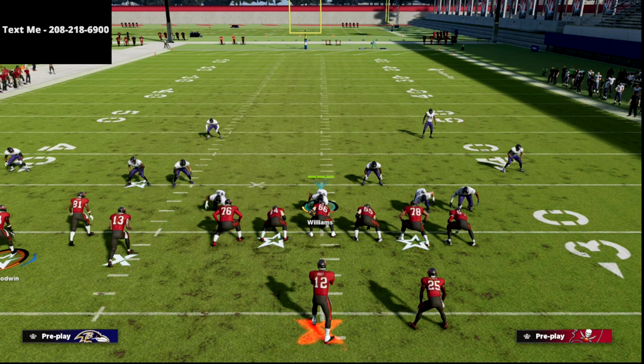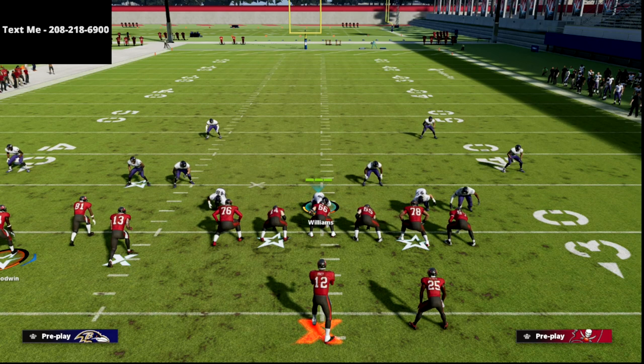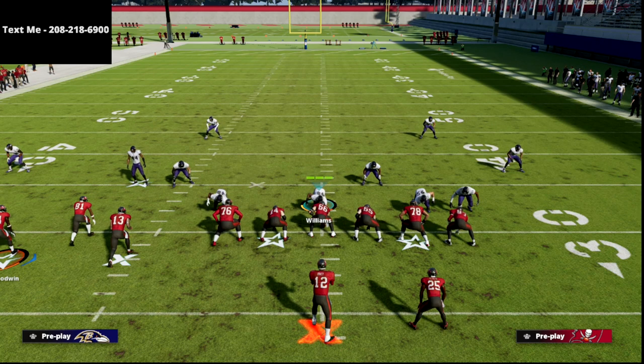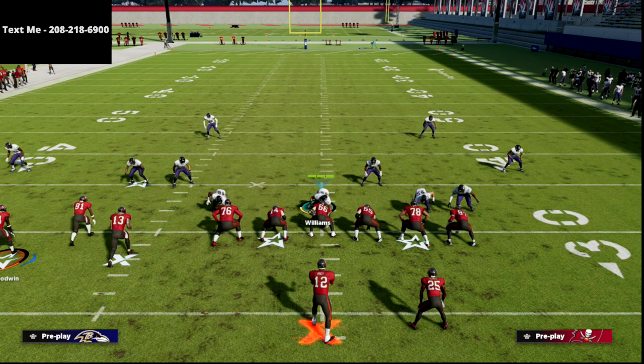Most people, whenever they defend Bunch Tied In, they're worried about the right side of the field. This is how we're going to attack the left side — something people don't realize is so good about Bunch Tied In. It gives you three receivers to one side, and honestly it probably gives you the best pass protection in the game. You've got a tight end and a running back, and the running back can block both ways.